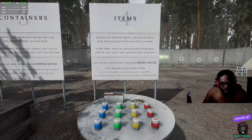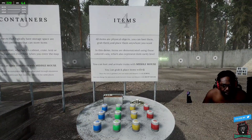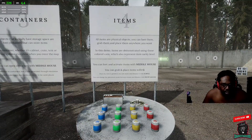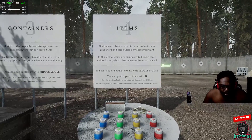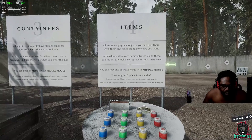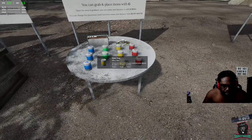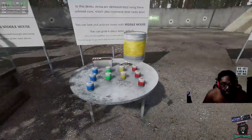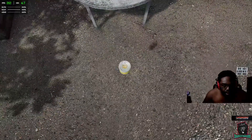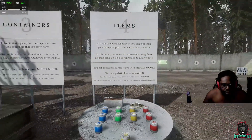All items are physical objects — you can loot them, grab them, and place them anywhere you want. In this demo, items are demonstrated using colored cans which represent item rarity level. Loot and activate items with middle mouse; grab and place items with G. Wow, that is really cool.